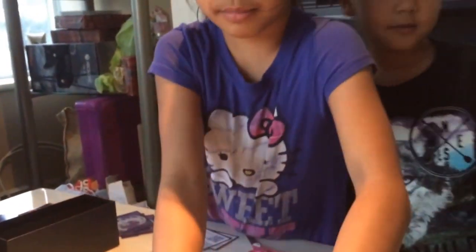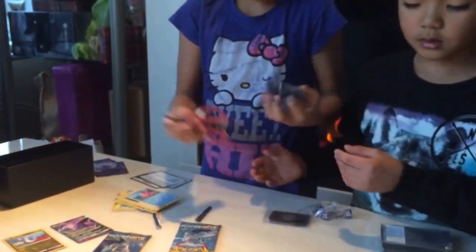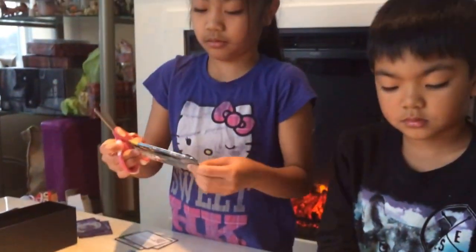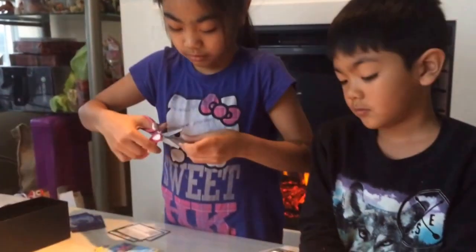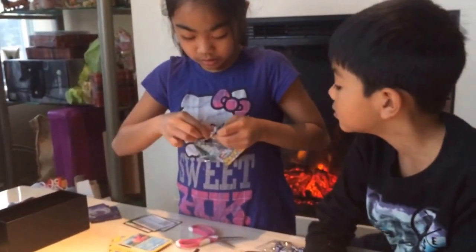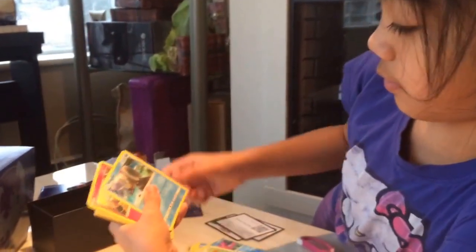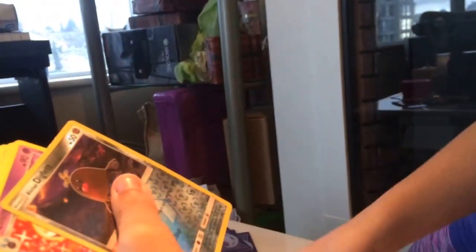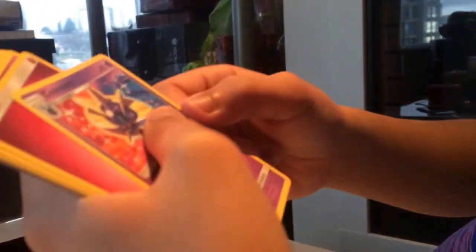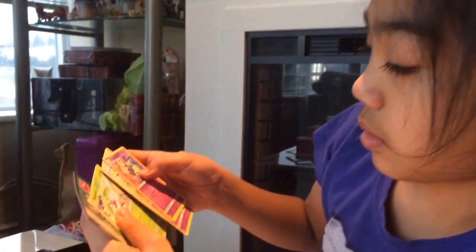My turn again. I'll open the card. First up we have Mudkip, so cute. Then we have Rainbow Rare Noble. Hello Diglett! Hypno. Secret Hypno.